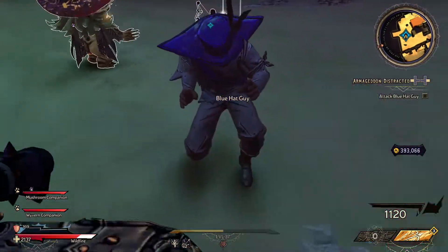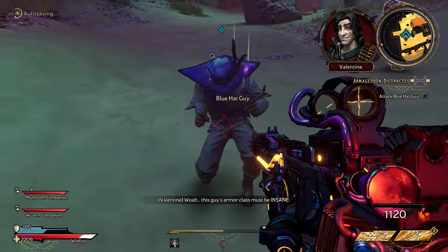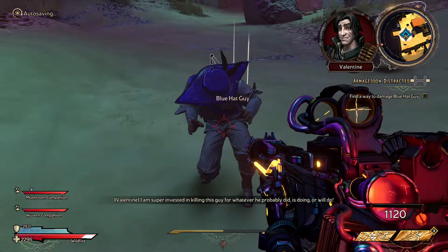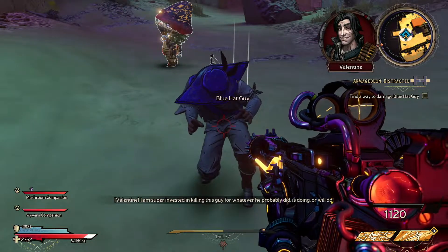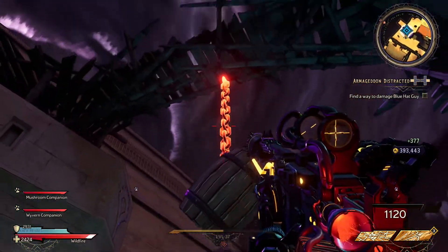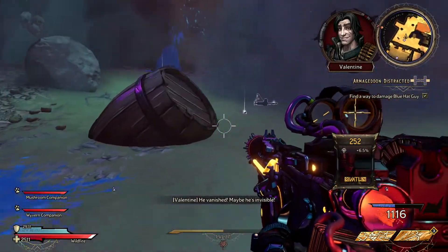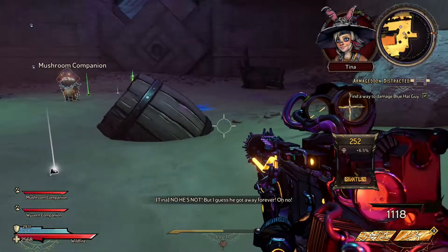You're still following me? Let's go. All your attacks miss — this guy's armor class must be insane! We've gotta find some way to do damage! I am super invested in killing this guy for whatever he probably did, is doing, or will do! All of your attacks — he vanished! Maybe he's invisible! No he's not, but I guess he got away forever. He must know Blinkleport!